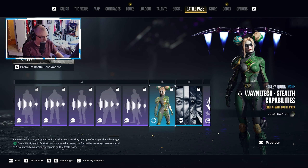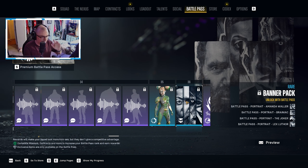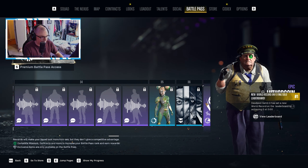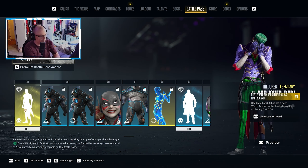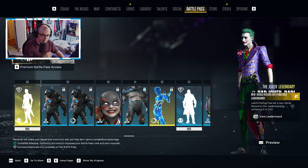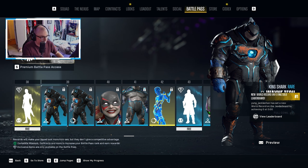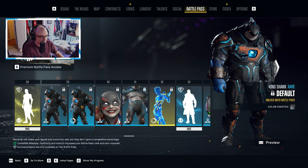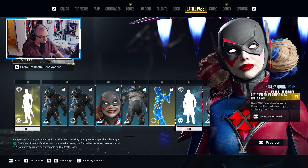Tier 35 is a color swatch for Harley. Another banner pack — same kind of design, the street sign style ones. Tier 37, some more Luther coins. Tier 38, Joker has an emote — interesting enough. For Shark, it looks a little battle-worn, which I actually kind of like. Then we have the color swatch.